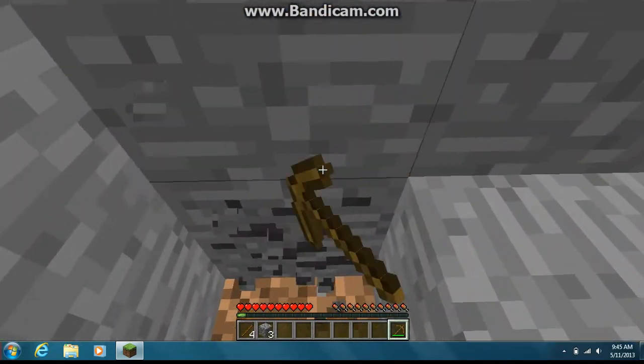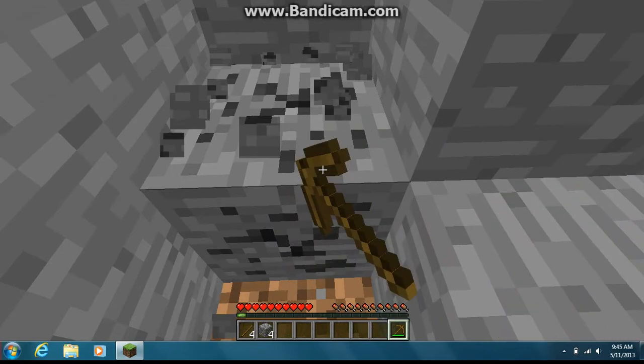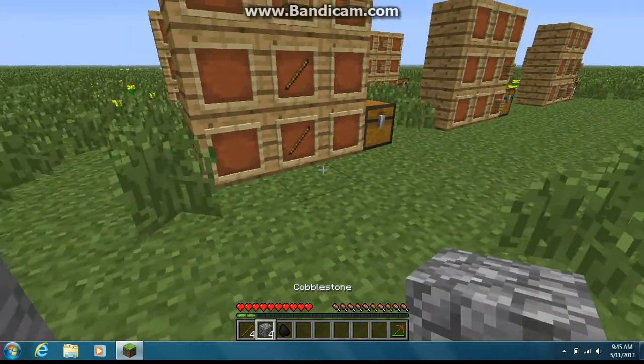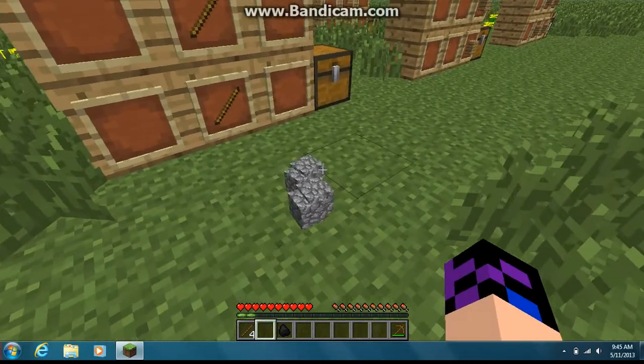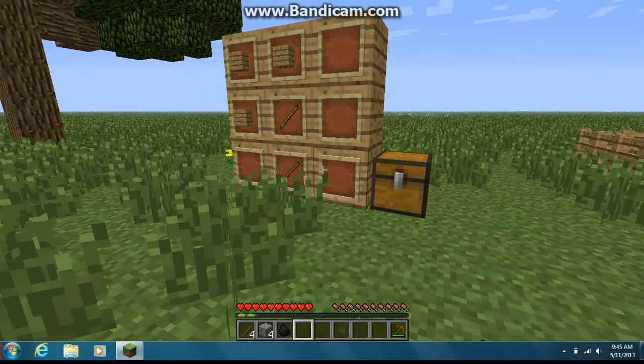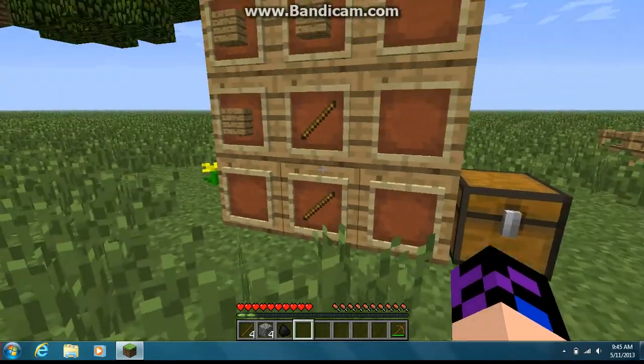I decided to put a coal in the middle so I can show that it can break things. The thing is, when you break a stone, it turns into cobblestone, because when you break it, you have to cook the stone in order to make the actual stone.